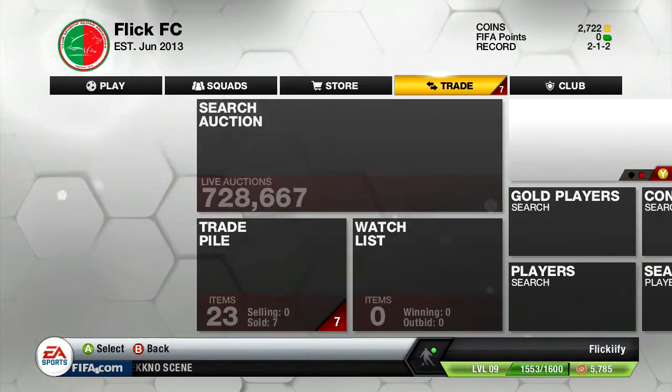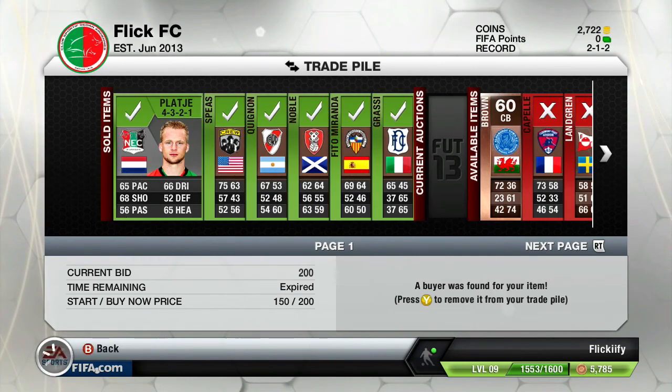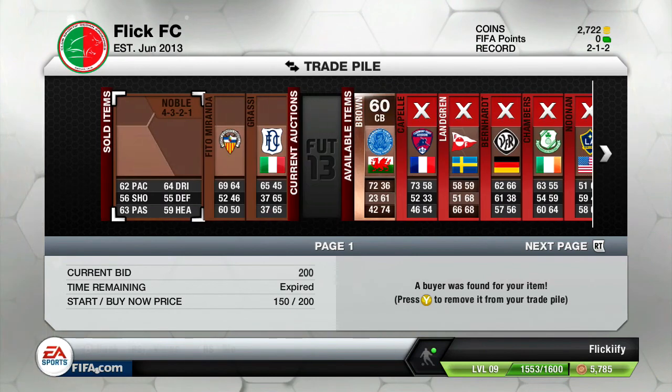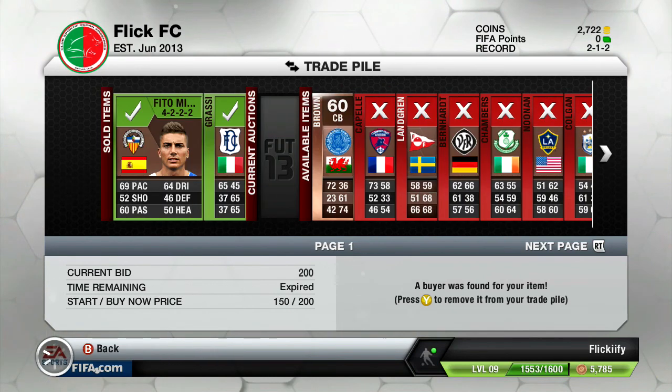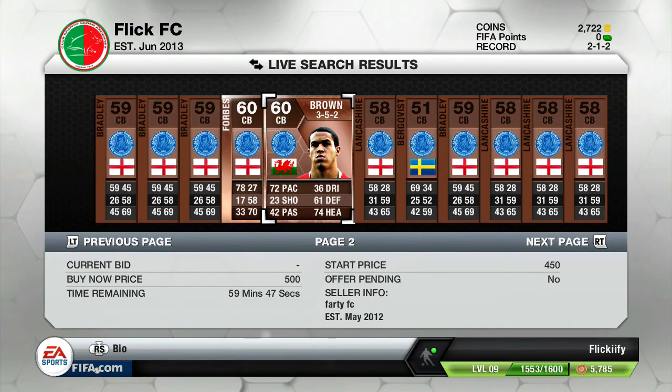Alright, what's up guys? Flickify here with episode 3 of my Road to Glory series and today we're really gonna just make a couple of signings trying to improve the squad as much as I can. We're still gonna be looking to build that Empower League 2 squad and luckily a couple of our bronze pack players did go on and sell for their 200 buy now, so that's always good to see.